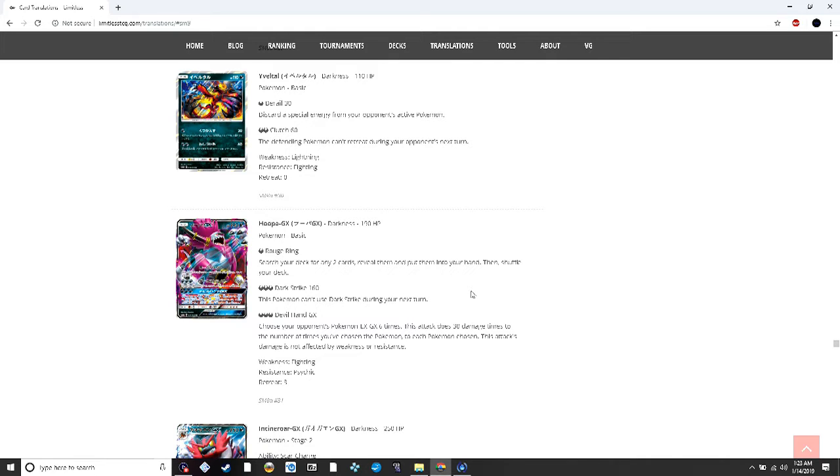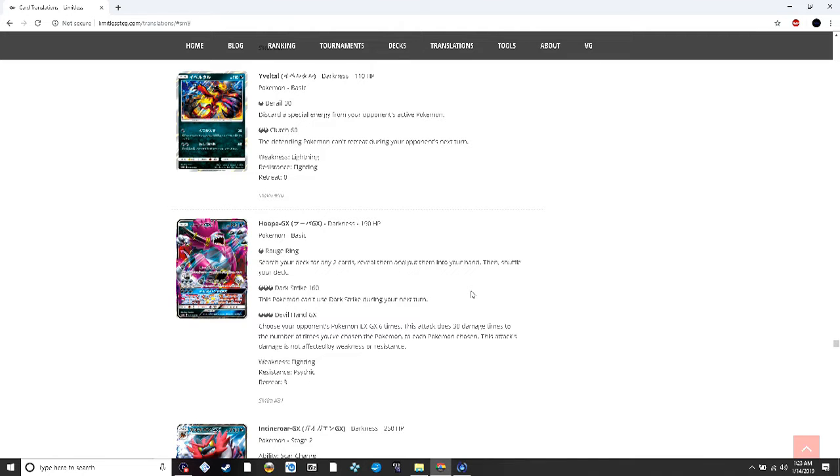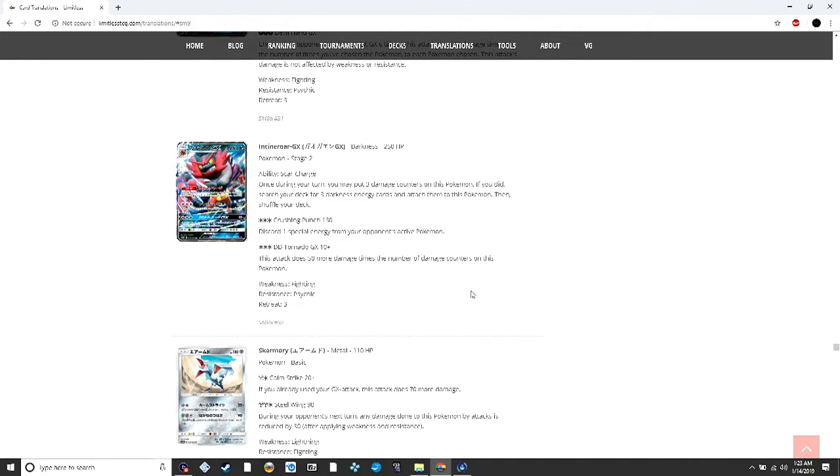Incineroar GX: once during your turn you can put three damage counters on itself and search for three dark energy to attach — like the Charizard from earlier but triple version. It does 130 discarding special energy, and the GX attack does 10 plus 50 more times the number of damage counters on it, so starting out it would basically do 160 with one Scar Charge.